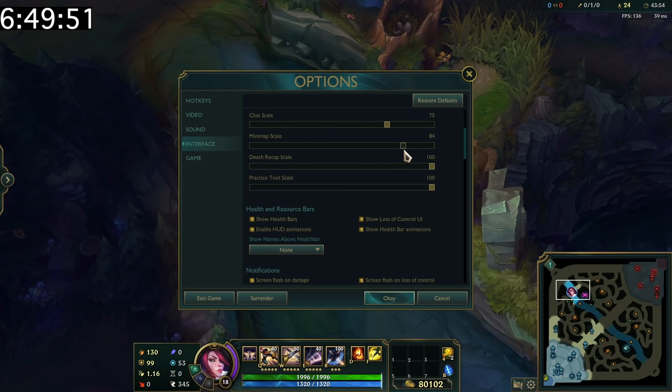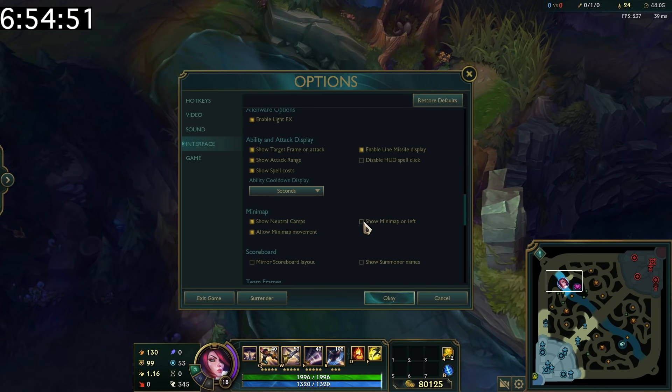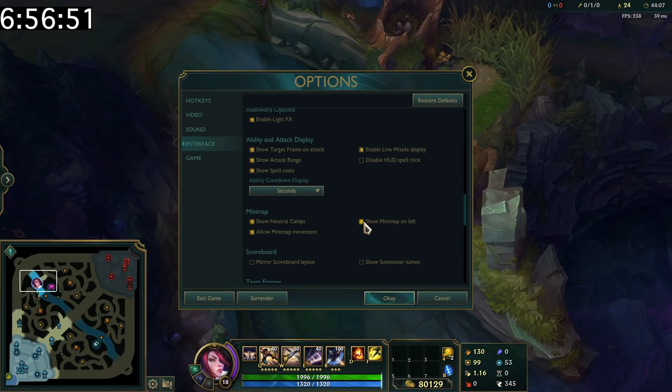It's possible to change the size of your minimap, which may be especially useful for people who struggle with map awareness. You can also move the minimap to the left side of your screen.